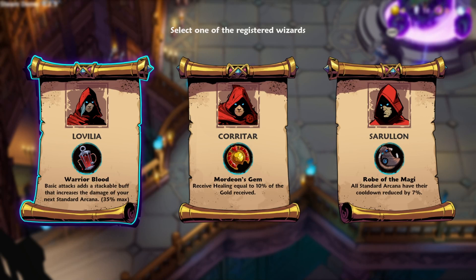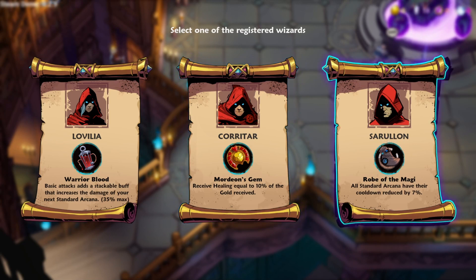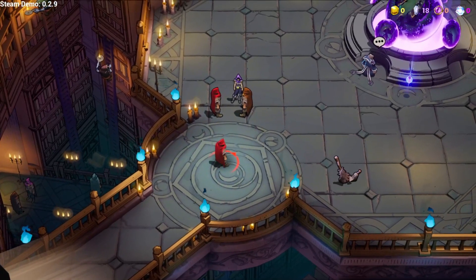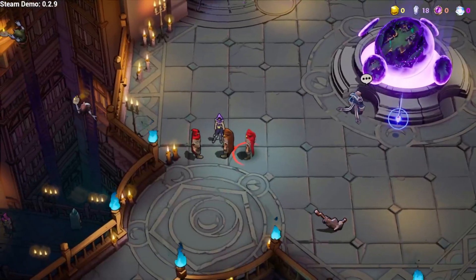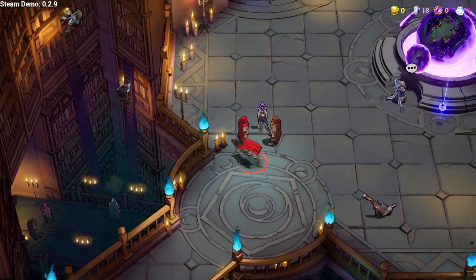Basic attacks add a stackable buff that increases the damage of your next standard arcana — 35 max. Receive healing equal to 10% of the gold received — that can be massive throughout the game. Robe of the Magi — all standard arcana have their cooldown reduced by 7%. I'll go for healing. Hello people! I can fireball in the face — oh, look at the background, people are moving and doing stuff. That's pretty cool.